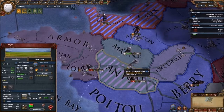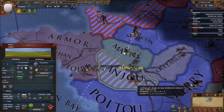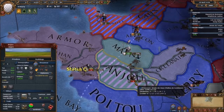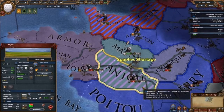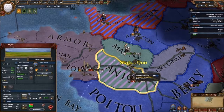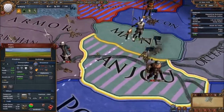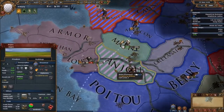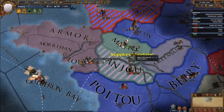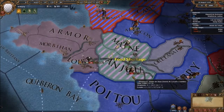We're just going to let them take Maine... no, we'll keep taking out loans. Once we get a good economy we'll start getting rid of these loans. We can take the Venice army out easily, we just need to take Maine. Siege of Maine is over! Get down south now.